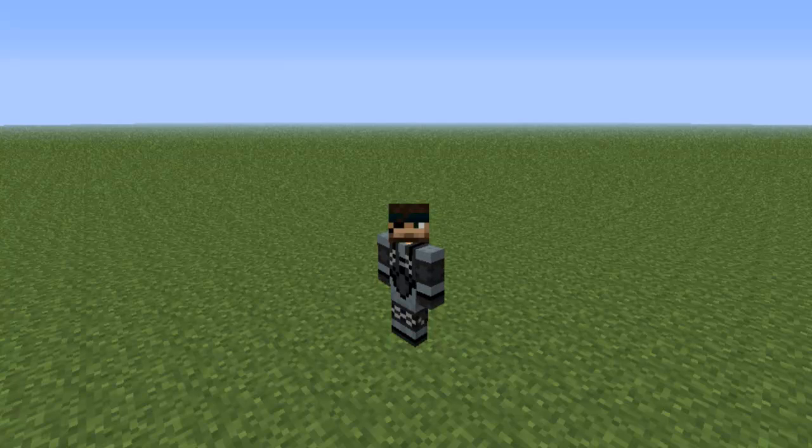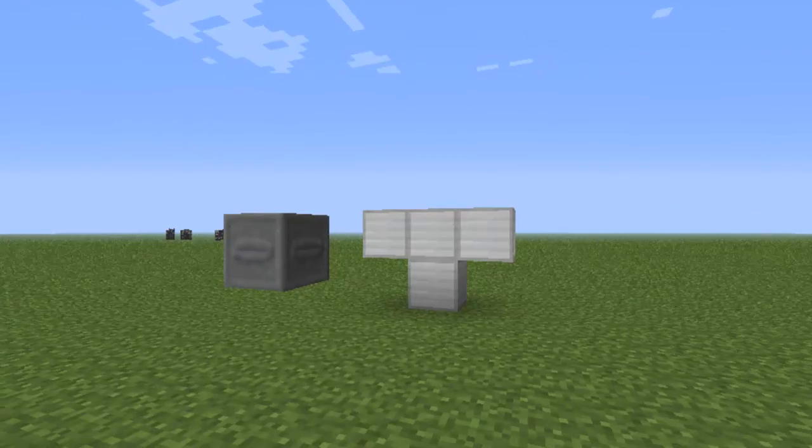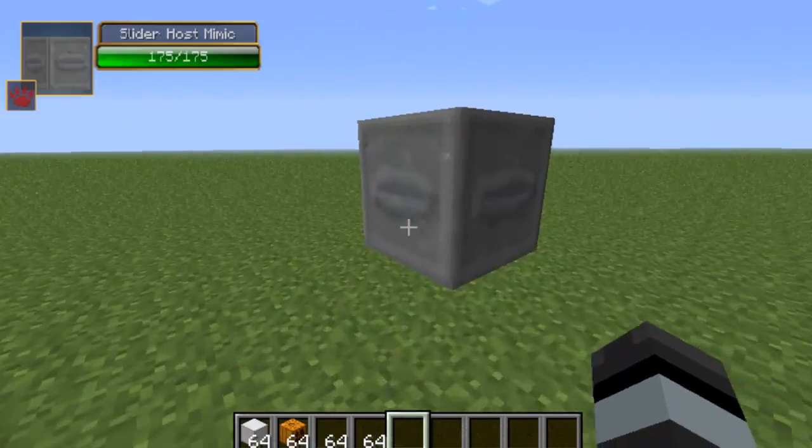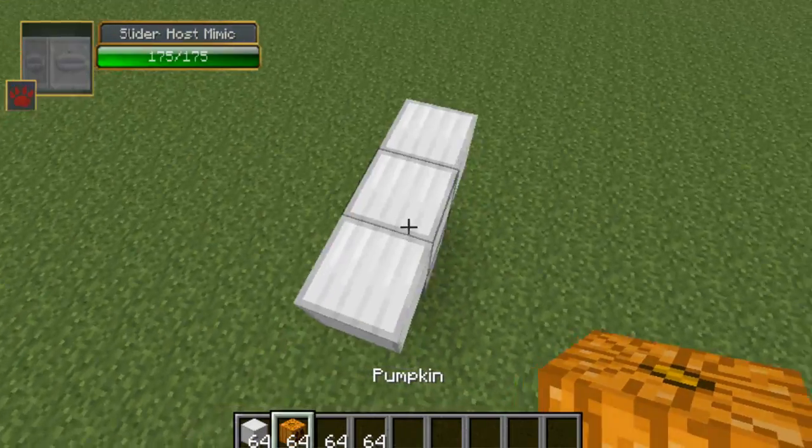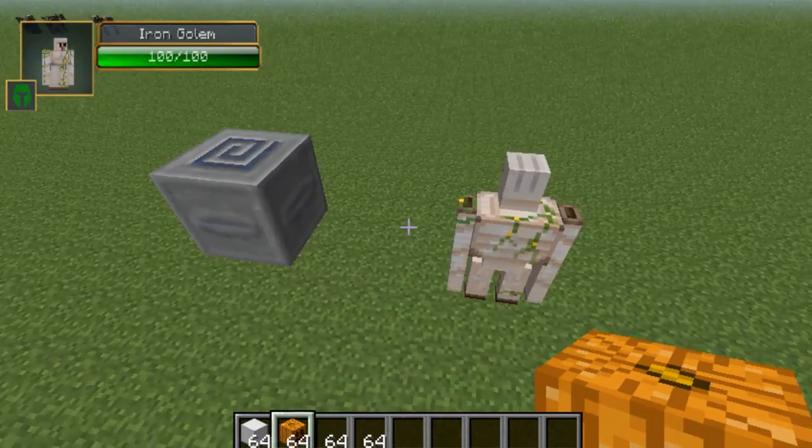Hey, what's going on everybody? My name is Raggy and we're once again doing another Minecraft mob battle today. We're in the flatlands for a specific reason — I'll be doing the Slider Host Mimic, which is what it's called from the Aether 2 mod, versus the Iron Golem, which is basically a vanilla Minecraft mob. Let's go ahead and begin the battle. I already have them set up right here — the Slider Host Mimic is right here and I have the Iron Golem right here.